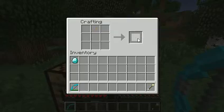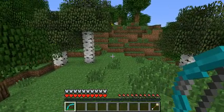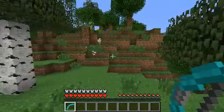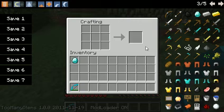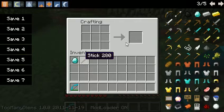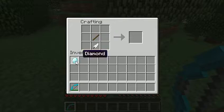This next one is, of course, an egg arrow. As you saw me put the egg on top — you shoot it and it has a 100% chance of spawning a chicken. So once you get an egg and shoot it, it will always spawn a chicken now. Just add a stick and a feather.